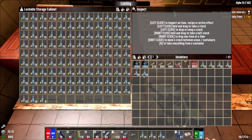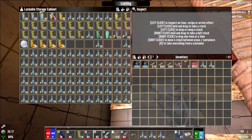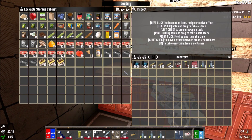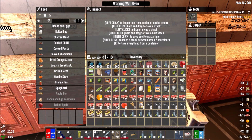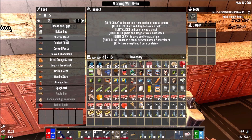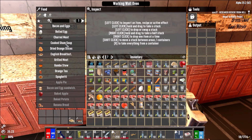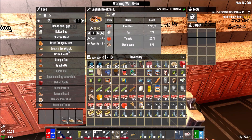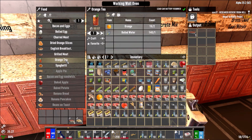I need to probably see if I can make myself some better food. For food let me grab some of this. Bacon and eggs, hard meat, cook chili, pasta, sham, English breakfast — all of these bowls I want to make right now. I want to save the eggs for now though. I want to check if there are any special food effects I should know about.